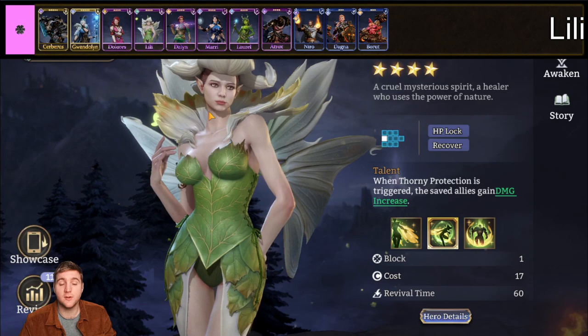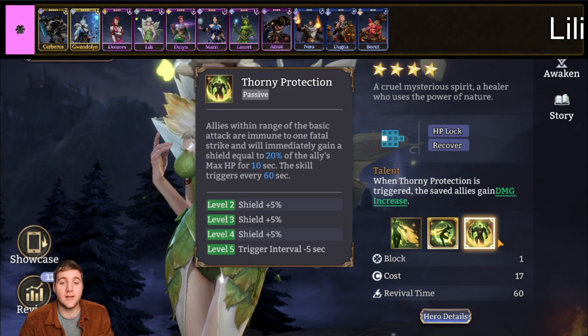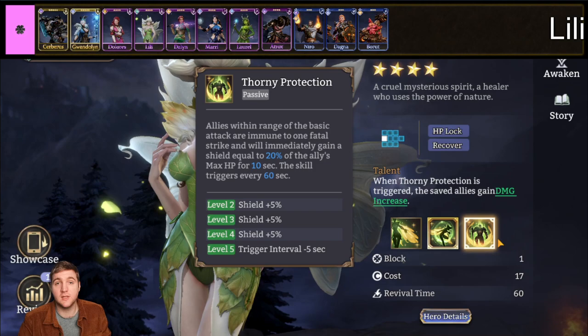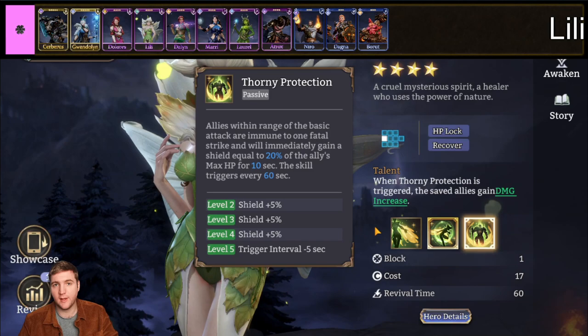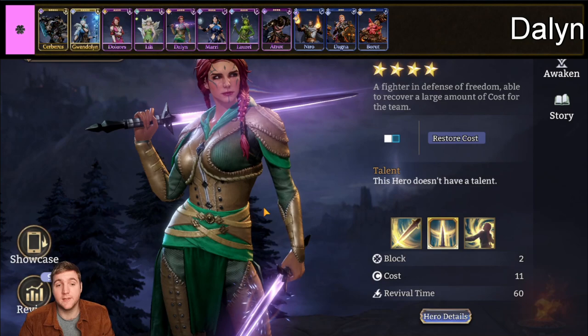Next we have Lili, a healer belonging to the Piercer faction. She was added only a few months ago. The main reason she is a niche hero is her Fawny Protection passive, which allows her to make an ally immune to one fatal attack, triggering every 55 to 60 seconds. She has the ability to save a hero from a fatal hit, which is incredibly powerful — I don't know any other hero that can do this for allies. At the moment she can be used in Gear Raid 2 stages 19 onwards in conjunction with Gwendolyn and Regulus.